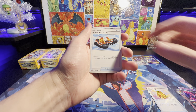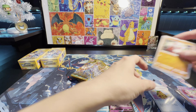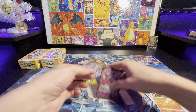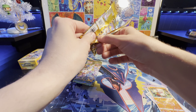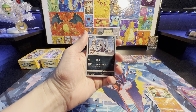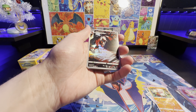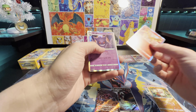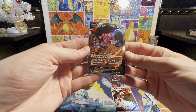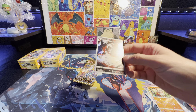We got a Nemrs, Zapdos, Mew, and a Growlithe. We got an Art Rare Thievul. Ooh, Special Art Rare Drapion. Moltres and Gengar. I knew it was coming — I was one pack off. This is super cool. It's like an alternate art but also like a Combination. Very nice. And the Thievul — kind of looks like a Batman comic.